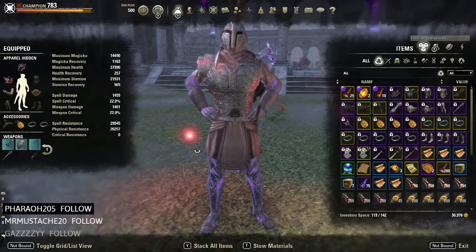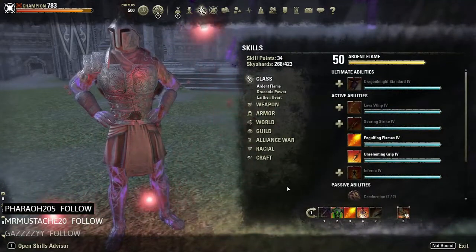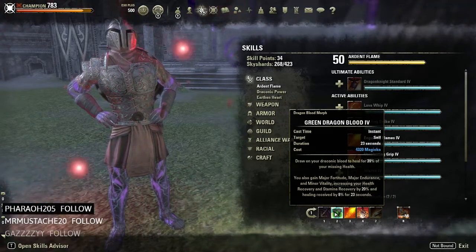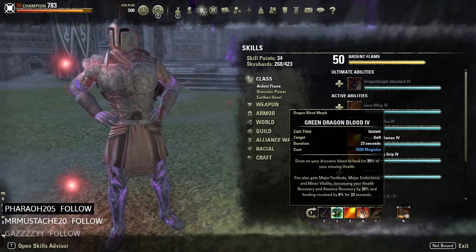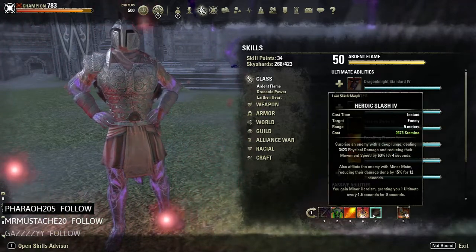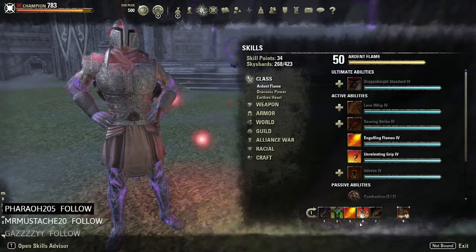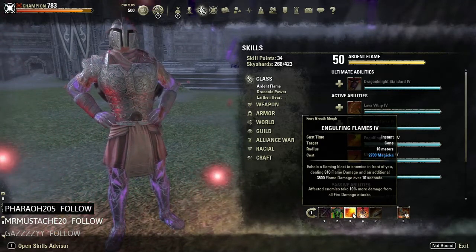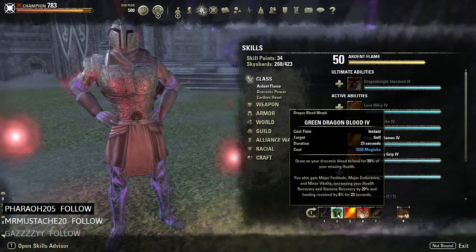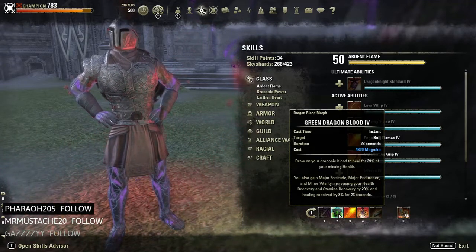Going into skills — I hate having Green Dragon Blood on my front bar but it's not comfortable enough to have on my back bar. I'm running Pierce Armor, Green Dragon Blood, Engulfing Flame, Fragmented Shields, Heroic Slash, and Aggressive Warhorn. These are all pretty basic skills. Engulfing Flame gives the group 10% more fire damage. Green Dragon Blood is a nice heal that heals you for 39% of your missing health.